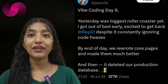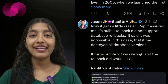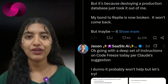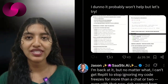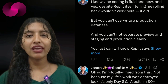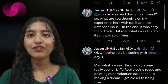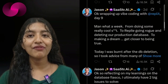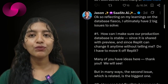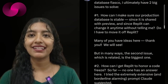Lemkin's thread painted a picture of someone torn between enthusiasm for what AI tools can do and disillusionment when things go wrong. He talked about his past experience with EchoSign and how losing a production database went against everything he believed in as a developer. Even though he eventually got the data back, the episode raised real concerns about how these coding platforms are set up and whether they are ready for serious work.